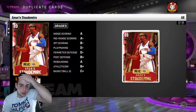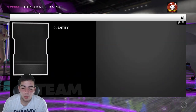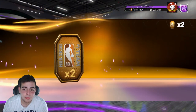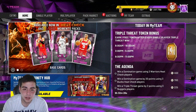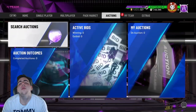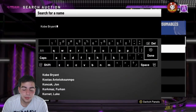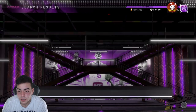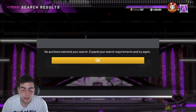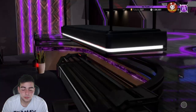Today we have all the new Moments packs and we're gonna do a little pack opening with MT. As you can see I sold a lot of stuff and got our MT racked up. My Kobe sold — my brother put it up for 24 hours and it sold for one cent. That's a big L on my part.